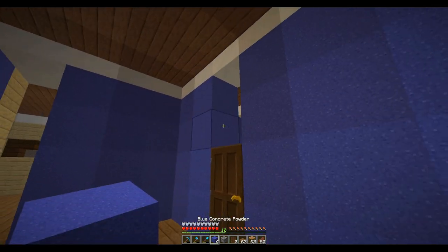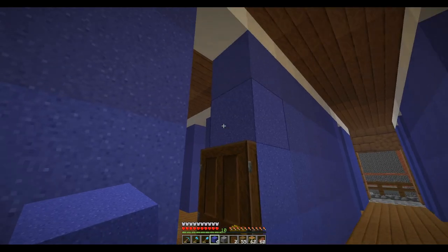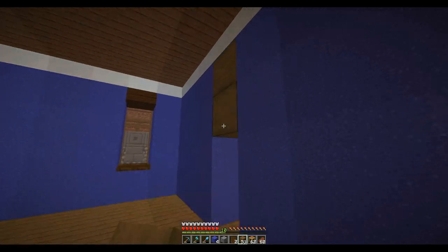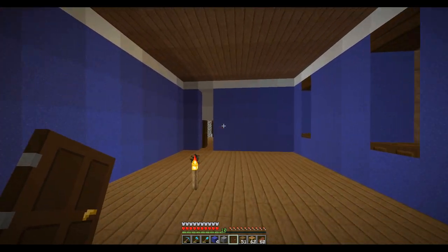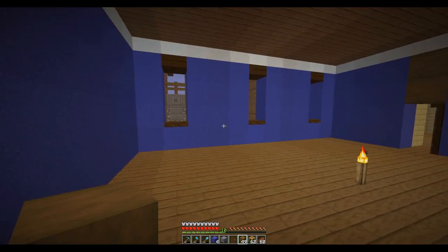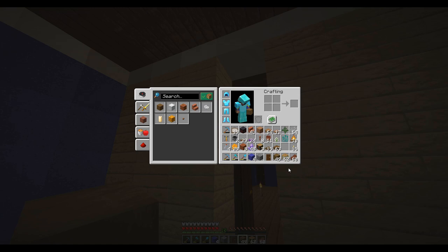Let's go here and do our stripped wood. Just trying to keep the same style going through everything. This is the kitchen, got the entrance to the kitchen, entrance to the main front door there. Let's do this — that all looks good.